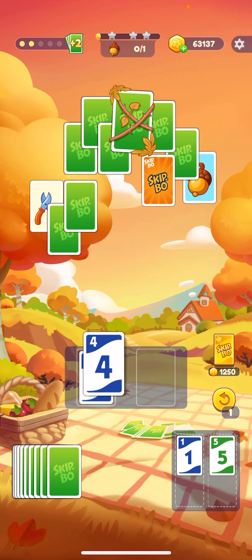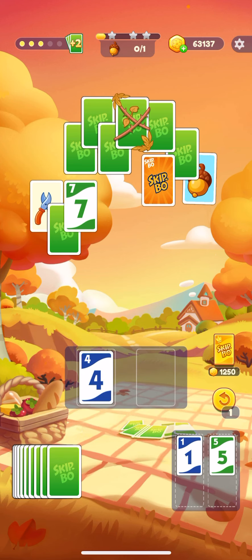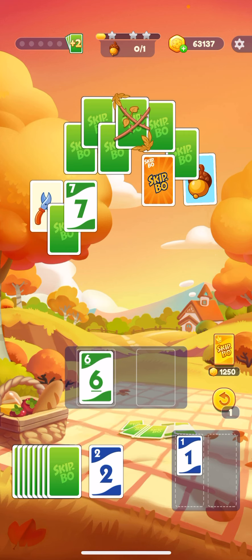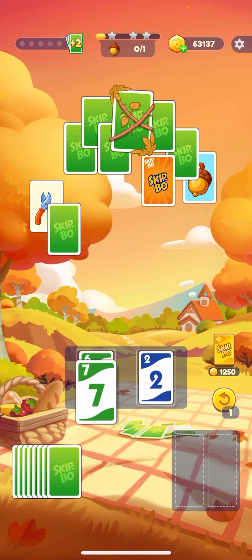Just go in the order of the numbers and it doesn't matter about the color, like Uno. You just got to go 1, 2, 3, 4, 5, 6, 7, 8, 9, 10, 11, 12. And just keep making the deck. Start with 1 and keep working.